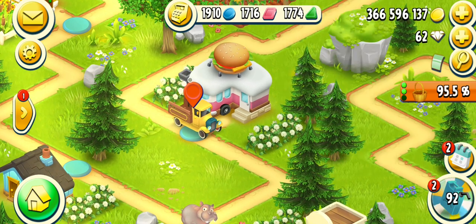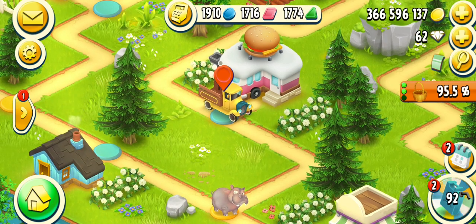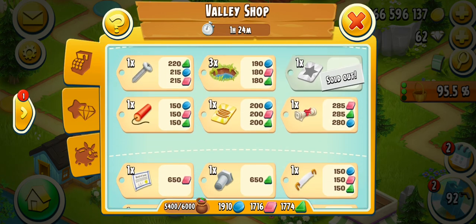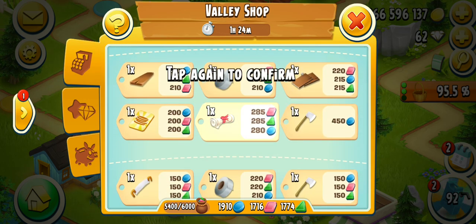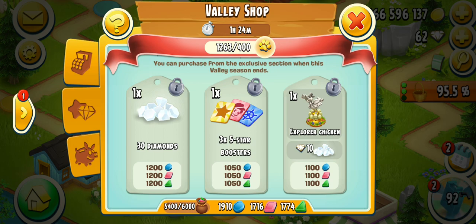I have 1,900 blue tokens and 1,700 pink tokens, and then green. First of all I will buy the permit — I love to buy the permits. I'm checking if I can buy two of these.